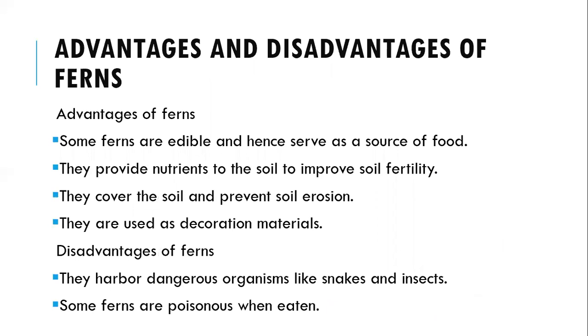Now let's see the advantages and disadvantages of ferns. Starting with the advantages: most ferns are edible and are a source of food for various organisms. They provide nutrients to the soil to improve soil fertility. They also cover the soil and prevent soil erosion, as the fern roots maintain soil structure. They are used as decoration materials and can provide a good aesthetic view. The disadvantages are that they can harbor dangerous organisms such as snakes and insects when they grow in the same place, and most ferns are poisonous when eaten, so only a few are edible.